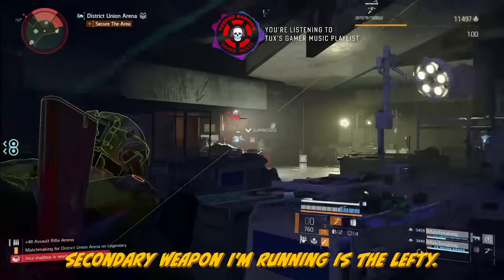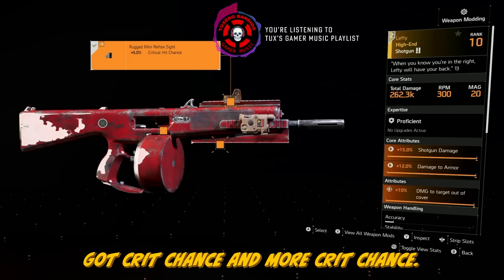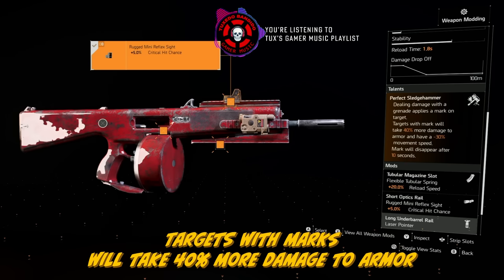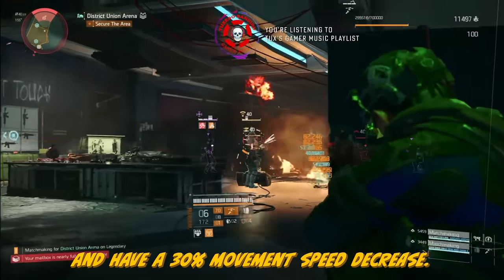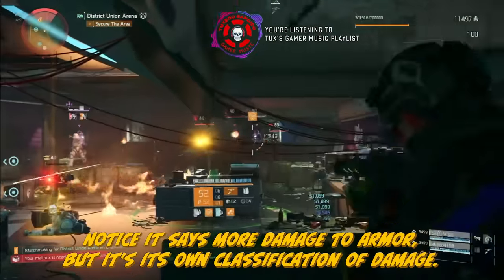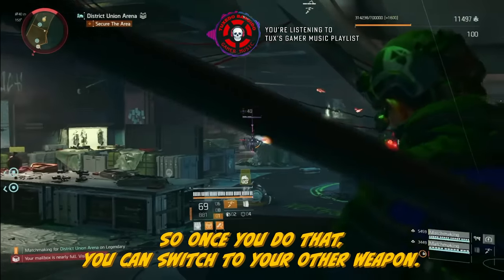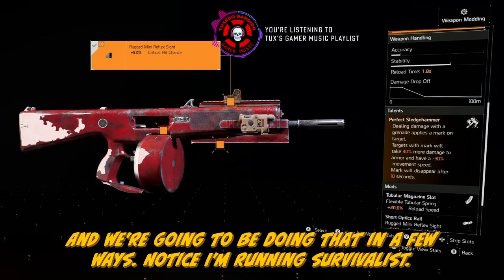The secondary weapon I'm running is the Lefty — you're going to want to run this one. We've got 20% reload speed, crit chance and more crit chance, shock damage, damage to armor, damage to targets out of cover, and Perfect Sledgehammer. Dealing damage with the grenade applies a mark on the target: marked targets take 40% more damage to armor and have a 30% movement speed decrease for 10 seconds. All you have to do is have this shotgun in your hand when you throw that grenade — you don't actually have to shoot it. Then switch to your other weapon. This is a very important detail and a way to buff your team's damage.